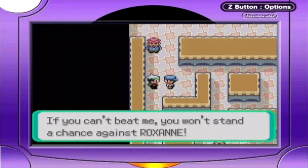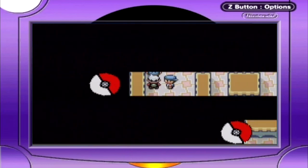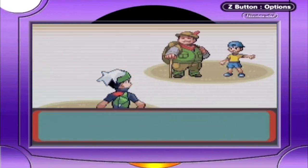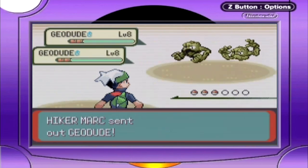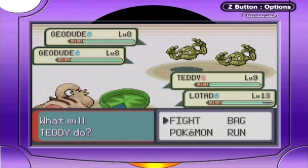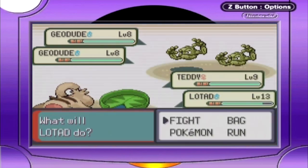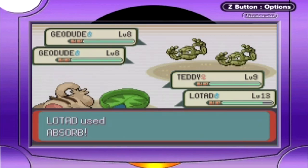We have a double battle! This is actually a new feature in Emerald — if two trainers see you at the same time, they battle you simultaneously, which is kind of cool. This cannot happen with three or more trainers, only with two. Trainers Tommy and Hiker Mark both want to battle, and they both have Geodudes.